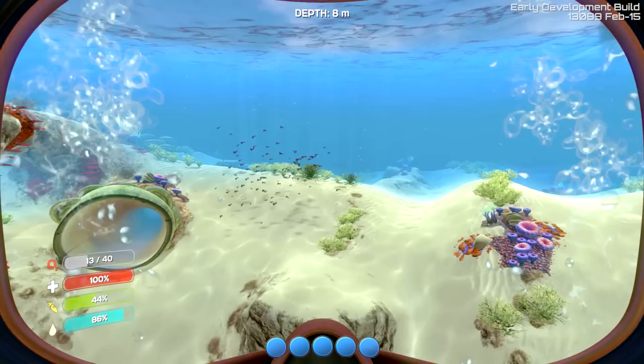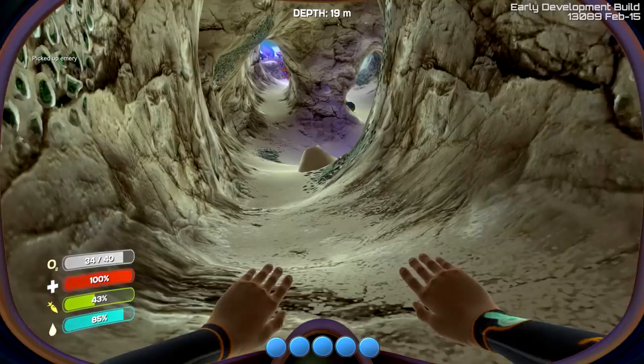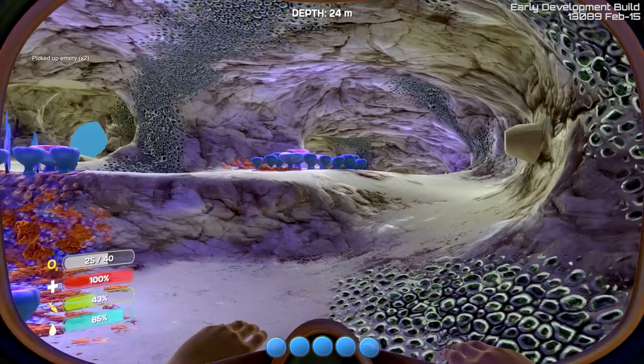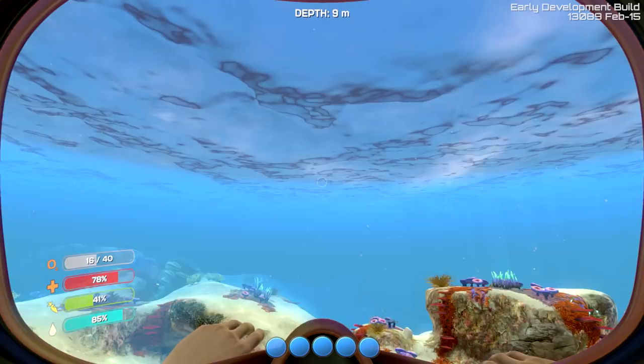We're going to want to break those and then gather them. To break things, it's just left mouse button, much like in Minecraft. There we go, we got ourselves some emery. Oh, those things are bad — they explode. And I think this is probably not a cave that I want to be in right now. Let's get out of here.